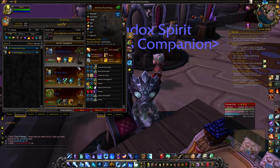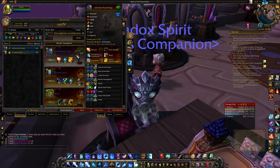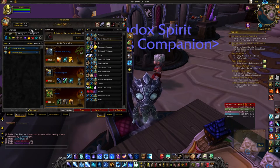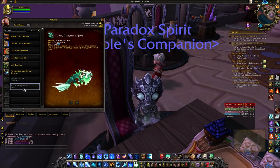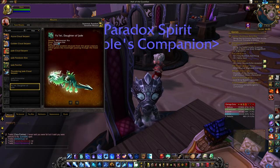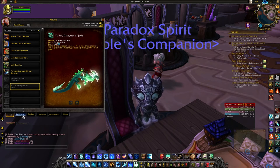There's also the Infinite Time Reaver mount, but you can also get an awesome new mount. I think it's called Yuli — yeah, Yuli Daughter of Jade. She's just pretty incredible looking. It's very similar to Eula.